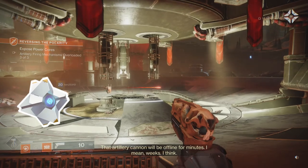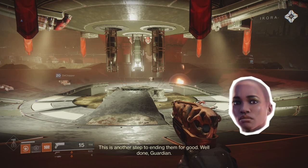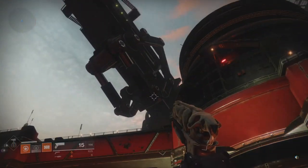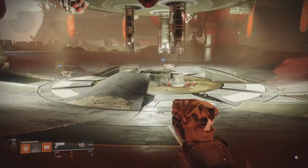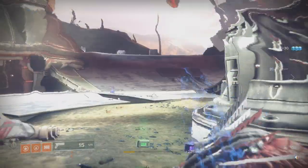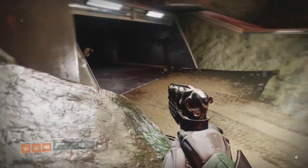That artillery cannon will be offline for minutes — I mean weeks, I think. The Cabal never were very good at details. Good thing for us. This is another step to ending them for good. Well done, Guardian. We couldn't really explode this thing because it's still a public space, so the best solution was put it on maintenance for a few weeks. With that we have another adventure completed, a few war dogs shot in the face, and we learned how to become invisible for a few seconds. See you guys on the next Adventure Time.